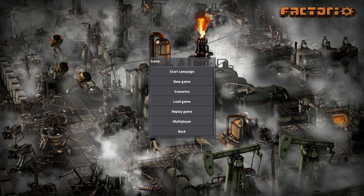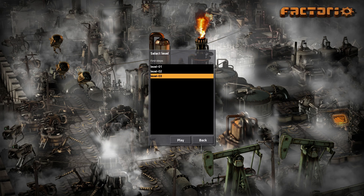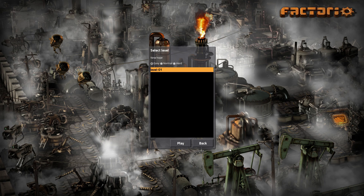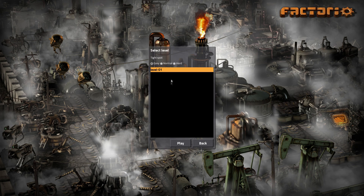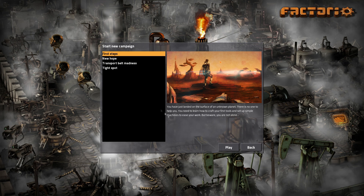Hey guys, Super Cool Dave here. I'm currently playing Factorio and I was thinking about this the other day — in campaign mode I have only ever played the first step. If I click play you can see one, two, three. But in New Hope I have never played any of those parts of the campaign. If I look at any of them you can see it's just nothing — they're all at level one. I've never opened them, I have no idea what they are.